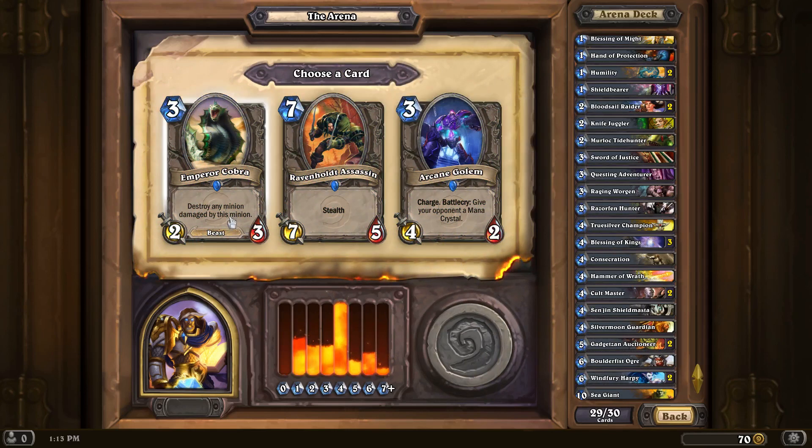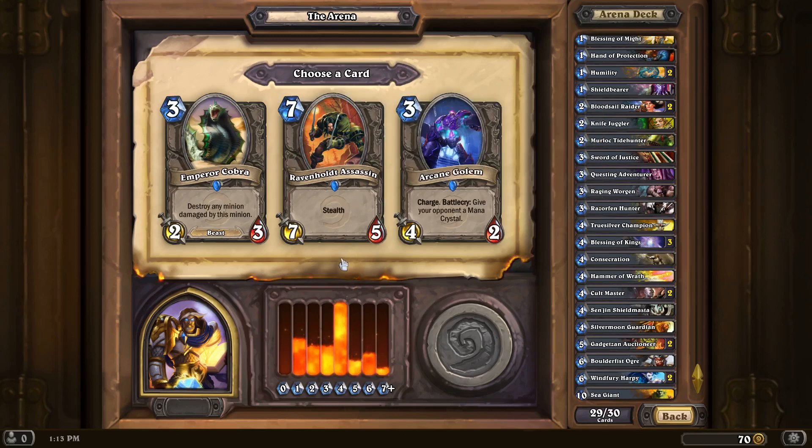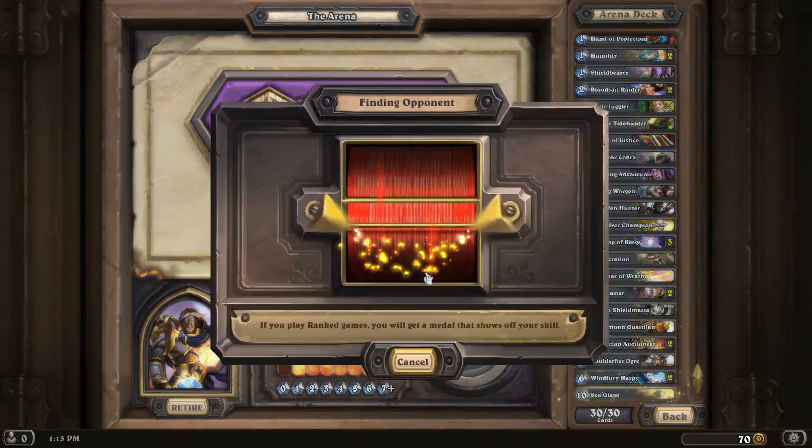So do we want an Emperor Cobra, or a Ravenholdt Assassin, or a weird unit? Give your opponent a Mana Crystal. I'm going to go with the Emperor Cobra. Okay, let's give this deck a shot.